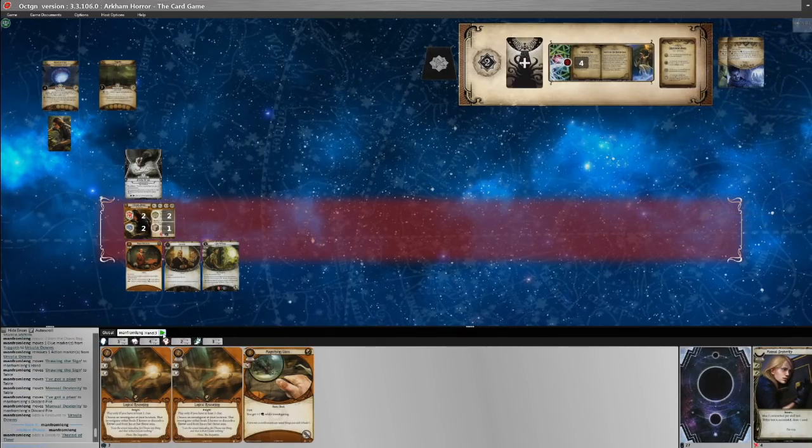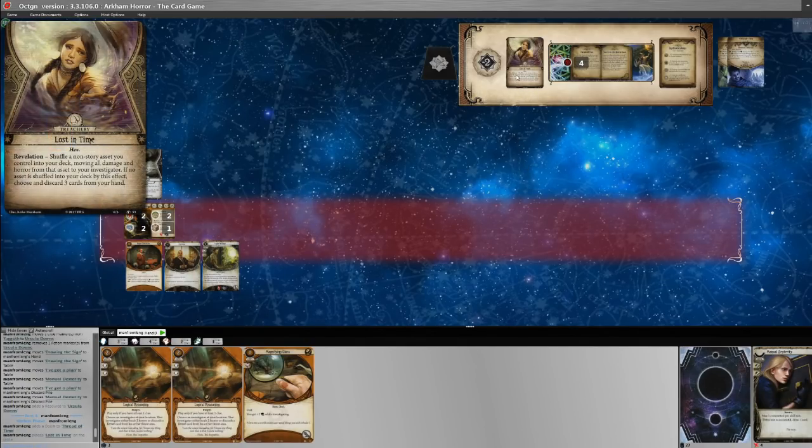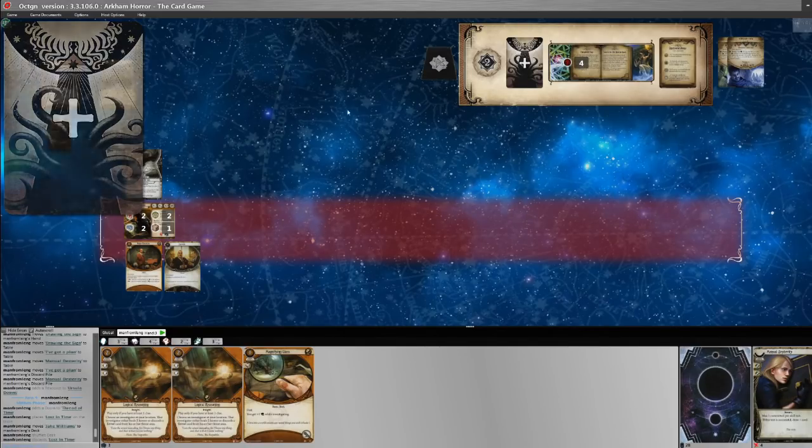We gain a resource. Doom is now four of six. We draw an encounter card: Lost in Time — shuffle a non-story asset you control into your deck, moving all damage and horror from that asset to you; if no asset is shuffled in, choose and discard three cards from your hand. Bye-bye Jake — he gets shuffled back into our deck, fortunately with no damage or horror on him.